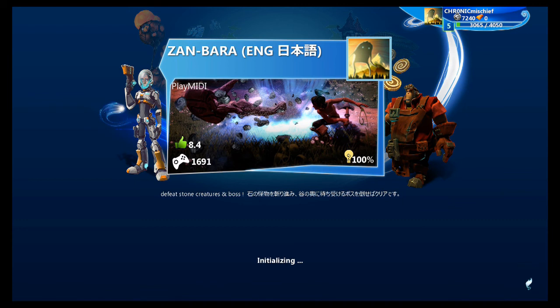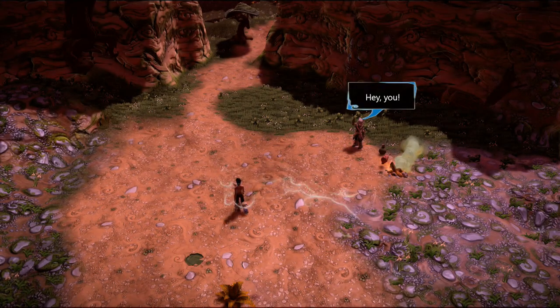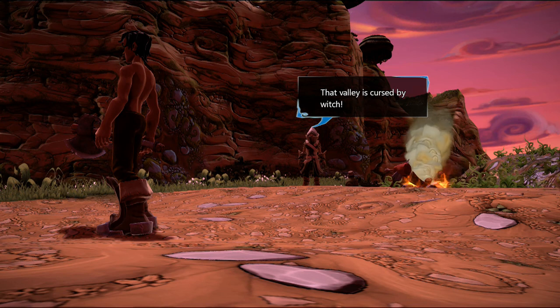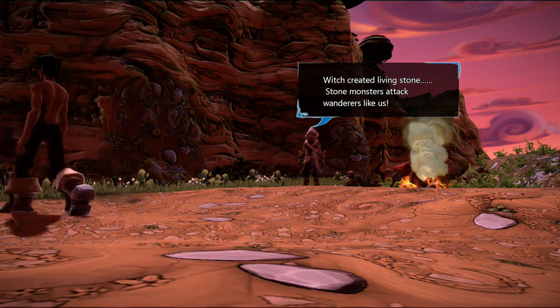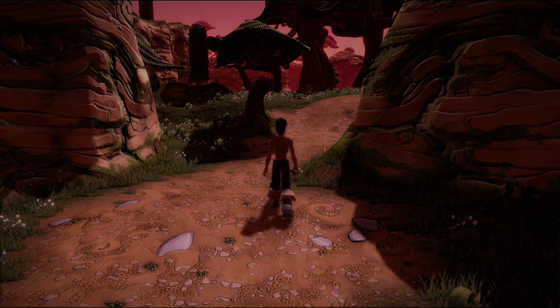There are stone creatures — I don't know what those are but maybe we'll figure it out. We do get an English option, so very good. Heavy attack looks easy enough — hack and slash basics. In-game someone says 'Hey you, you shouldn't go any further — that valley is cursed by a witch with creatures of living stone. Stone monsters attack wanderers like us.' Well, I guess my guy doesn't care — I'm a badass. I walk around without a shirt, strolling through stone. I'm a stone cutter!